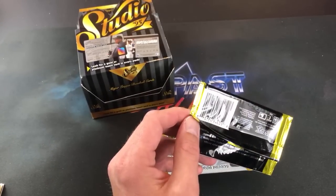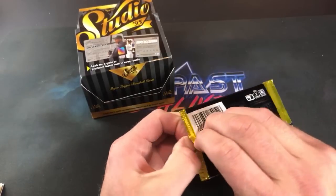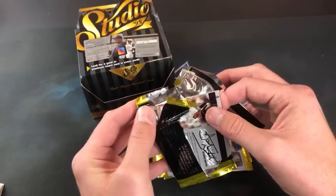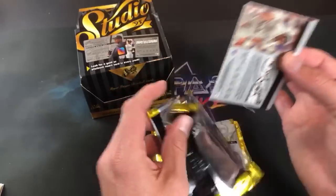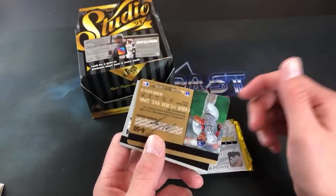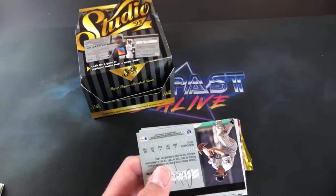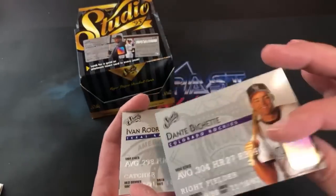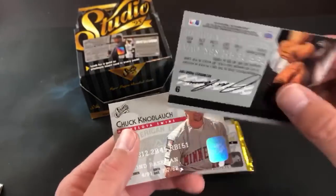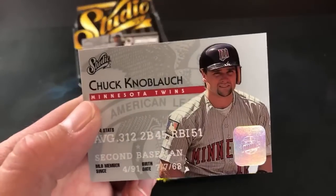Someone in chat says out of the 1,200 total population graded, there are 991 PSA 10s — that is crazy. I could throw that Mattingly in a card saver for you Joe if you're gonna send it into PSA. There's a Piazza gold — he's getting some nice ones now. Dante Bichette, Pudge Rodriguez — don't really see these too often. There's a Canseco for Chris Bolton, who's a big Canseco fan. And Chuck Knoblauch.